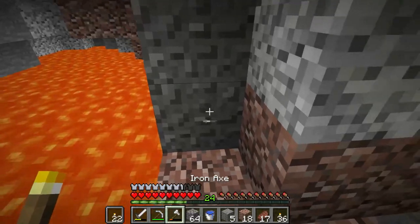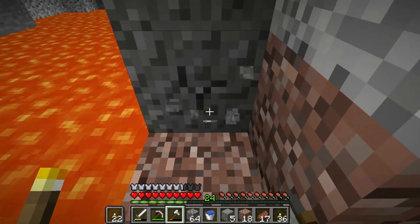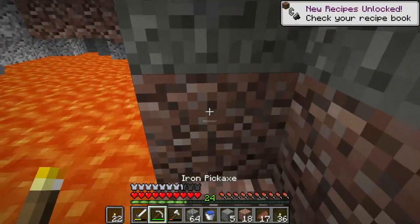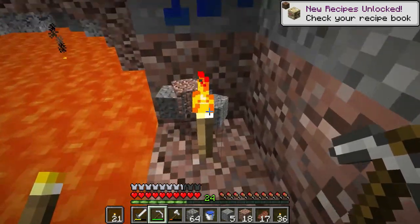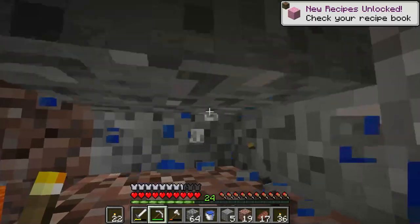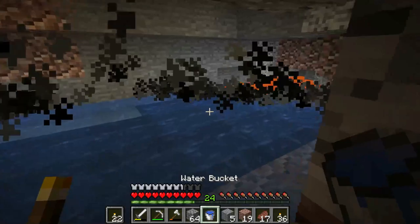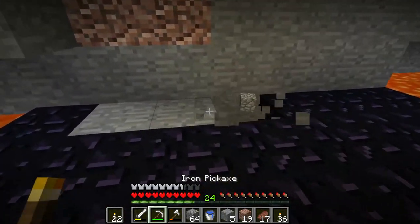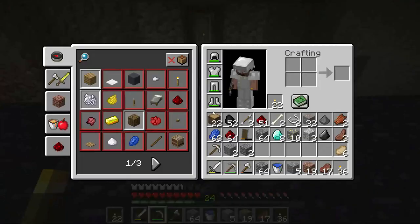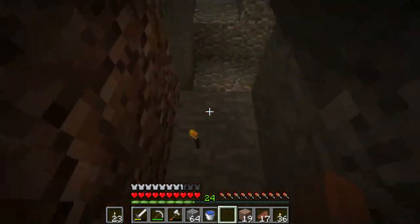I've come across a pool of lava so I can't mine anymore in that direction. There's some gravel here — a trick with gravel: if you break the bottom block and replace with a torch really fast, you can break all the gravel falling down in that area. I'll get this iron and this lapis. If we place our water bucket in the lava, we can solidify it. We can't mine obsidian until we have a diamond pickaxe.